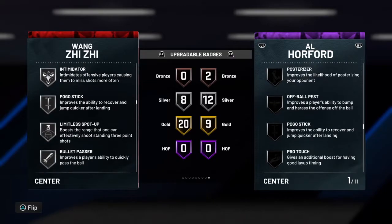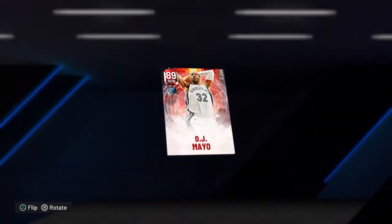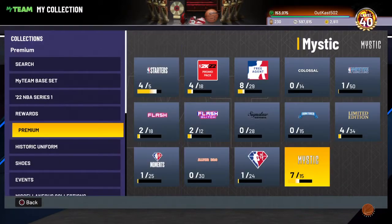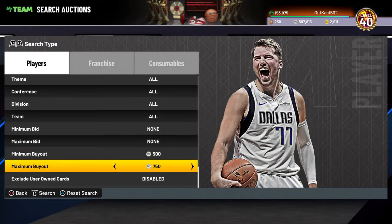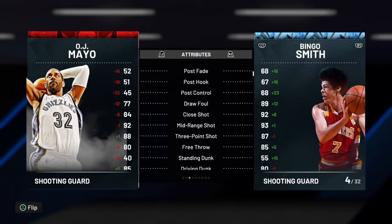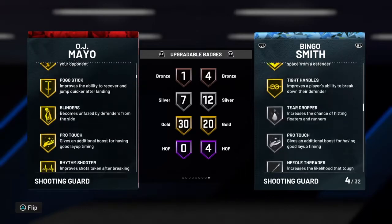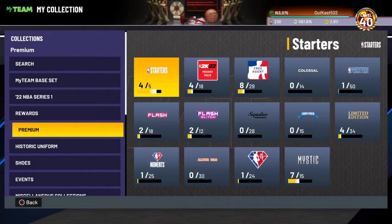I'm definitely upgrading blowing spot-up and maybe intimidator. Next one is OJ Mayo — 92 offense, 84 defense. He's definitely one of the cheaper ones because I got him for an insane price. I haven't played with an OJ Mayo card at all out of all the time I've played MyTeam, so I can't tell you much about his jumper. He's definitely looking like kind of a Bingo Smith player, except he can actually shoot and he's not as good a dunker. He's definitely really good though.